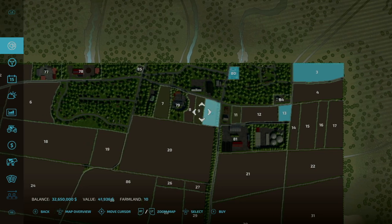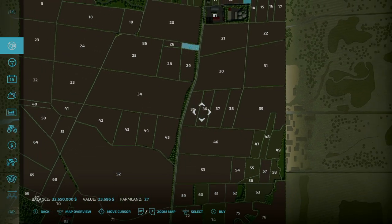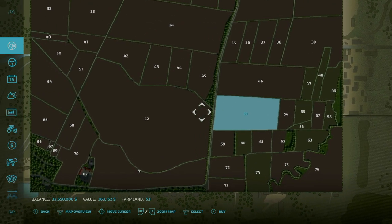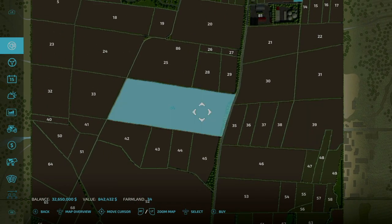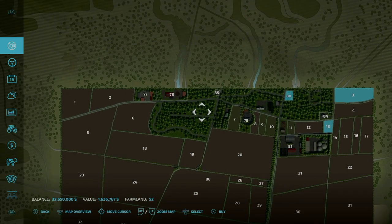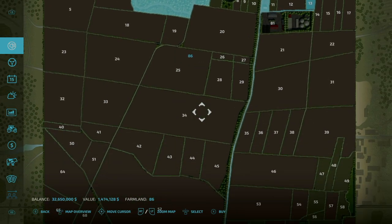Starting up in the north, we have fields priced at $16,000, $40,000, $24,000, and $46,000. There are a couple of small ones in the mix — $26,000 and $23,000 down in the south, $25,000. You get a lot of really good starting fields, but it gets rather expensive very quickly — $849,000 all the way up to $1.6 million. You can purchase all areas of the map; the periphery is $1.47 million.